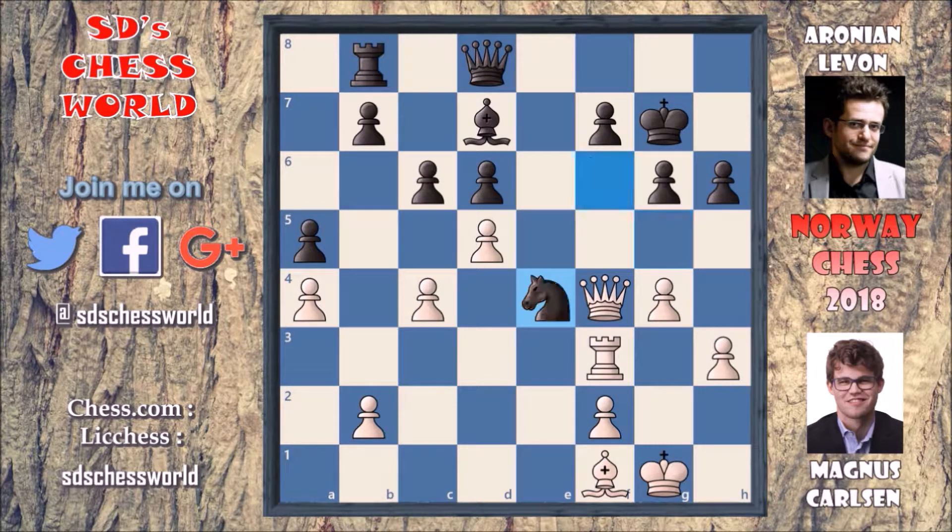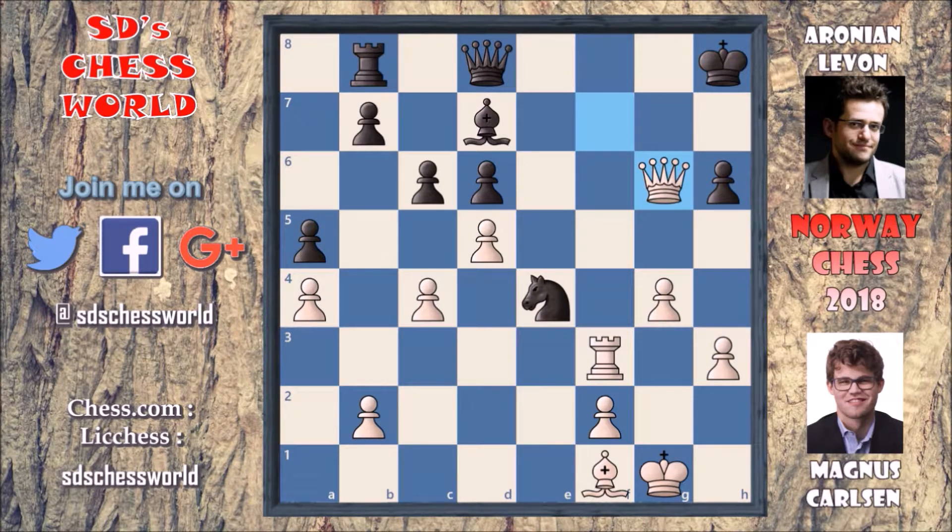After that Levon just goes for knight takes on e4. Now Magnus has a chance to grab the pawn on f7 or take this knight, and he just goes for the attack. Queen takes on f7 with check. King has to move. King goes for king to h8. And queen takes on g6. On this move, Aronian Levon resigns the game.